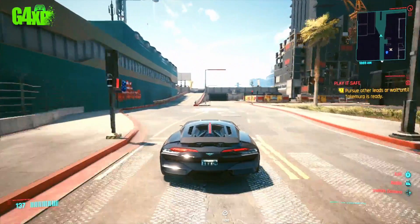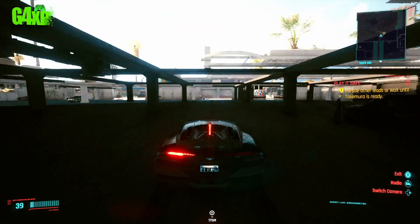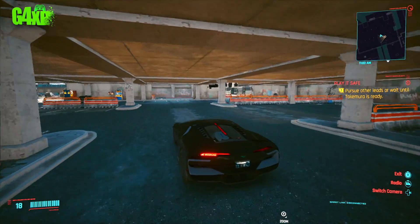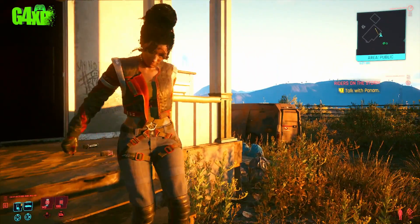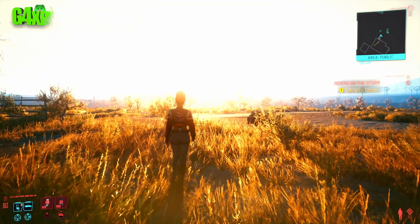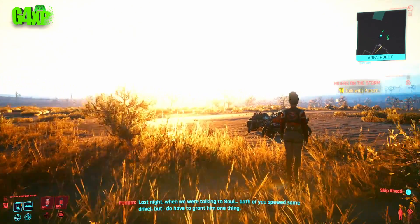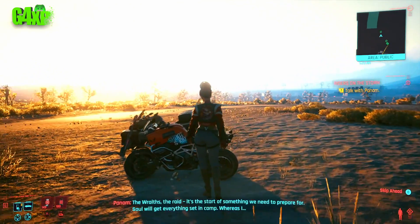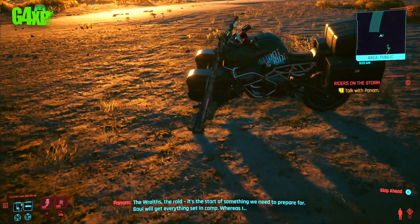Let's show you exactly where this is and how you get it, because you've worked hard and you god damn deserve it. The first thing you need to do is hang out with Panam and grab a mission called Ghost Town. Complete Ghost Town — obviously this is not Ghost Town, but I just love Panam. Grab Ghost Town and finish it.